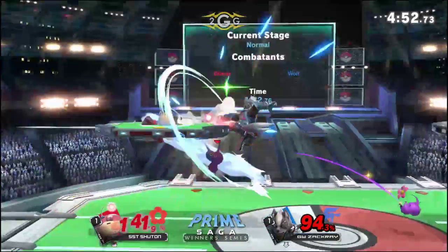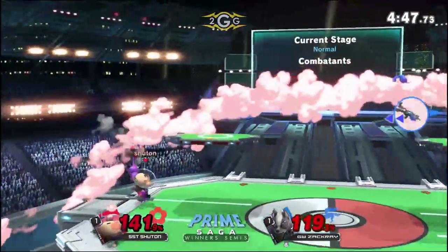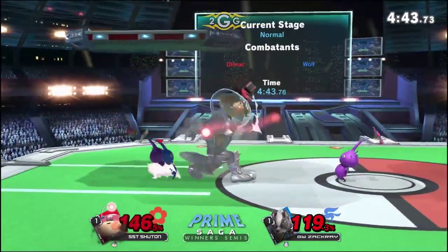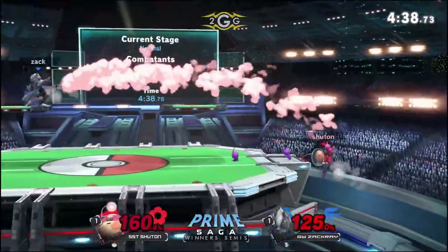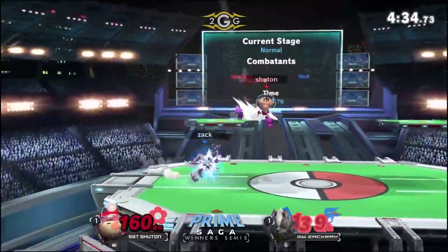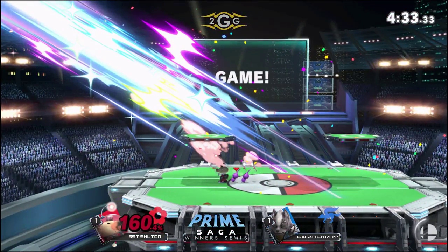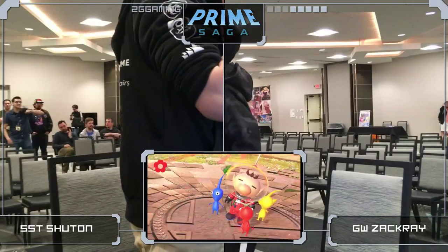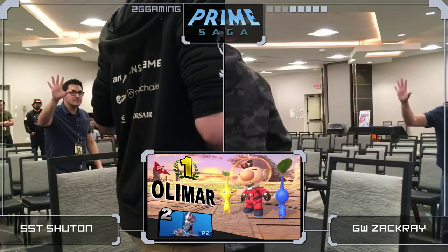Trying to clip him with the back air again — doesn't quite find it, but sends him offstage once more. He barely air dodged out of the way for the purple, but still lets him get back to the stage. That's the strength of having purples in your lineup because you have to block them or spot dodge them. Finds a corner on that DI with the back throw. Two purples — that's going to defend them on these edgeguard situations very nicely. Still sending him to tumble, catching him on the drop down from the platform. This is best of five.